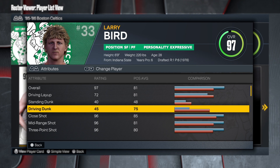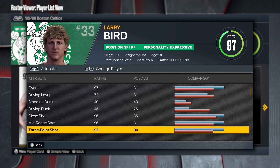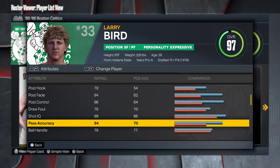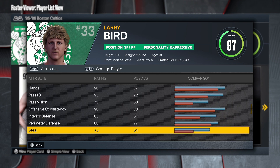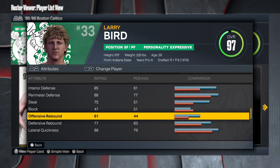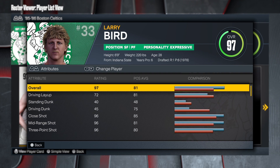Driving layup is low, no standing dunk, so most likely the only things we need to put up are a little close shot and driving layup. The shooting is ridiculous — mid-range and three-point shot, that's Larry Legend. Great free throw shooter, post control is amazing. He has a 94 pass accuracy, he can definitely pass the rock. Speed with ball is low but he has a 79 ball handle which is pretty good. Interior and perimeter defense is really good at 75, defensive and offensive rebound is decent. Speed is probably the only weakness, but this build is really good.